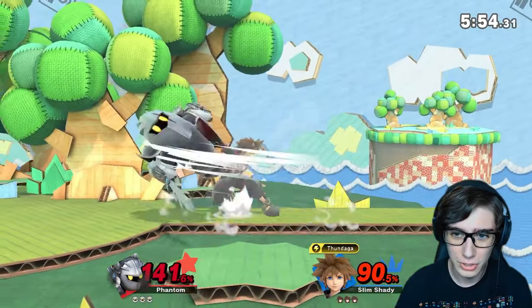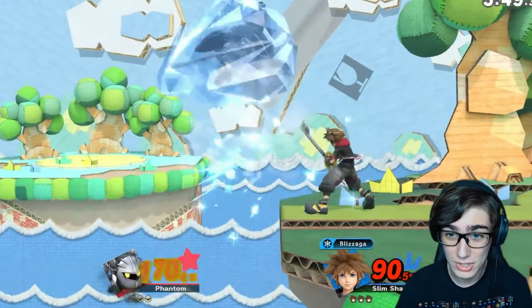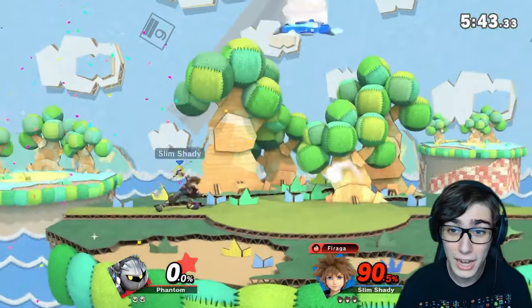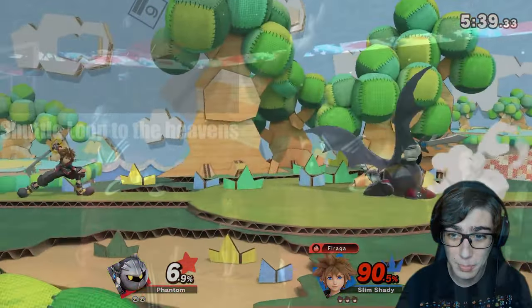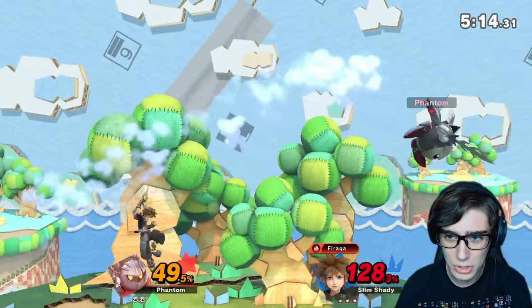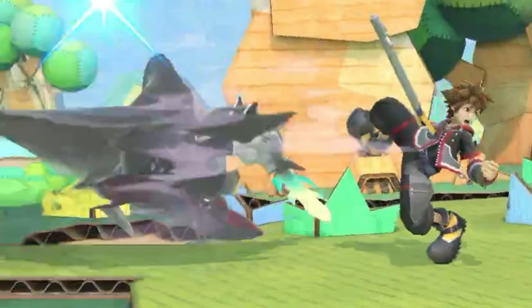But we're going to show you that his moveset, while a little bit nerfed from Brawl, is still really, really good. That is his mid-air jump speed deciding the drill run. Meta Knight has five mid-air jumps and a really good recovery in that shuttle loop for Up B. You could also glide with it back in Brawl. But let's go ahead and take out Sora first. That's his F-smash - a little bit on the slower end, but it's alright.